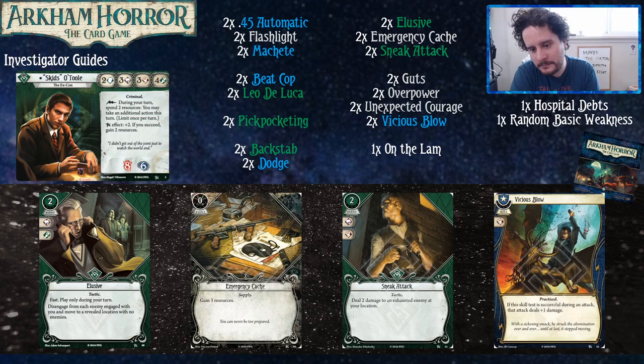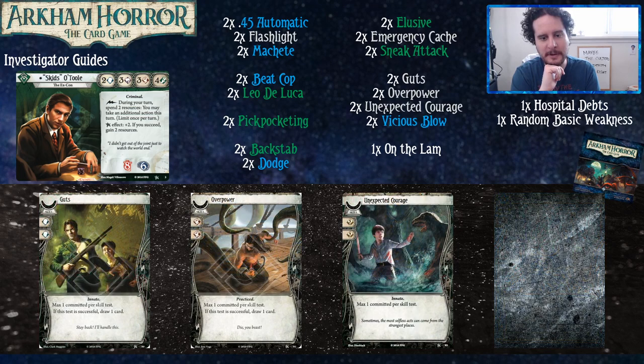Sneak Attack is just testless damage — sometimes the test is somebody else's test that they made. Still very good for Skids with his four agility. You do have a fairly easy time evading enemies if that's really what you want to do. Vicious Blow is a must-include for anyone who can play blue cards and wants to kill monsters — it gets you from two to three damage, which is fairly large.